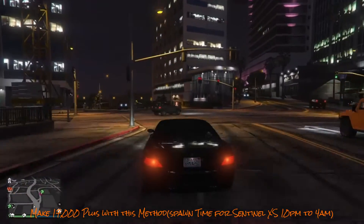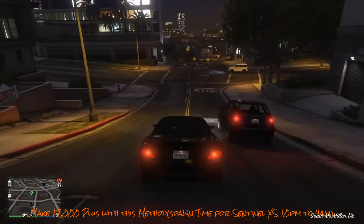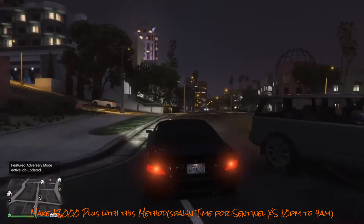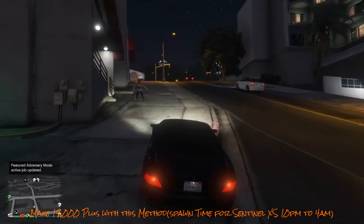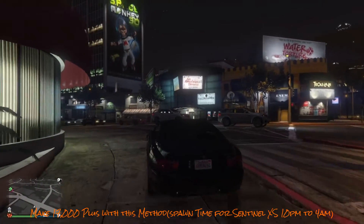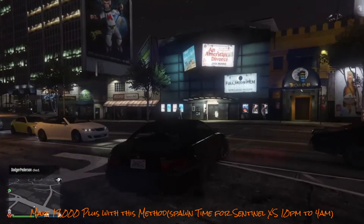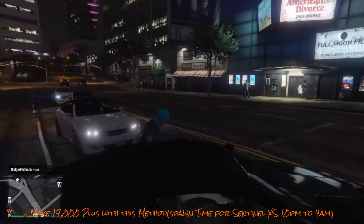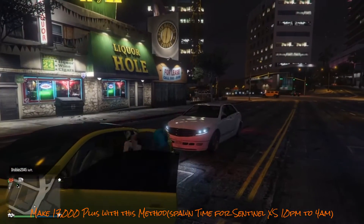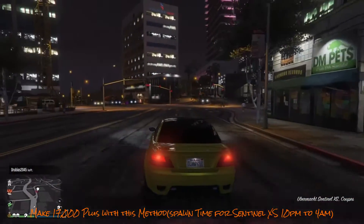Just keep circling this block here. Let me go around again — sometimes it takes a while, so you just want to drive around in circles, and you're going to spawn a Sentinel XS, slightly custom, not fully custom. Done correctly, you'll get a yellow one and a purple one. Seems like we got a yellow one here, so we'll just park here. And look, there's a Benefactor behind there too.